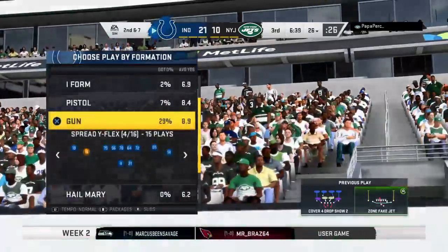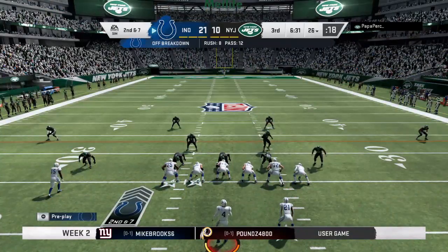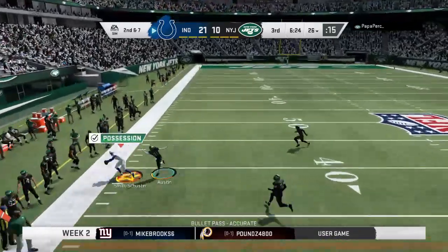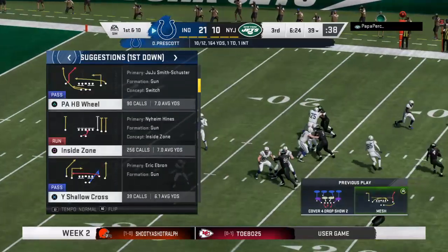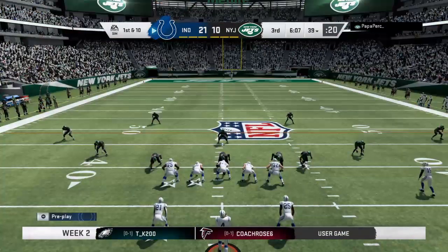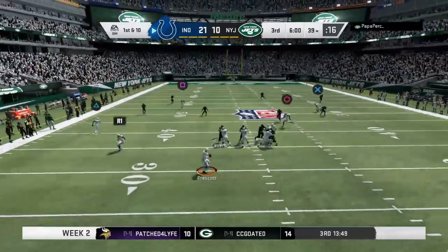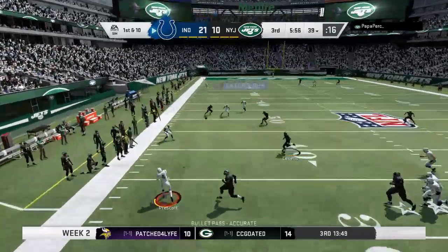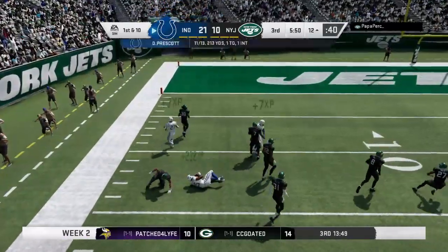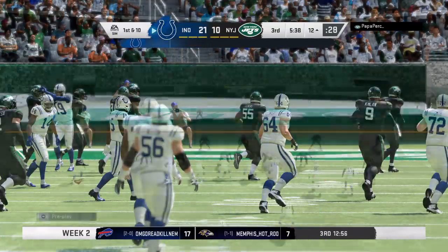At the 26-yard line, the last run got three — now here's second and seven. Prescott — open man, completes it to Smith-Schuster. He's got this almost to the 40 before going out. Give the Colts 13 yards and a first down. From the 39, first and 10. Now Prescott — complete to Marlon Mack, and he goes into Jets territory before being taken down. A big play there — 49 yards. Inside the 15, first and 10.